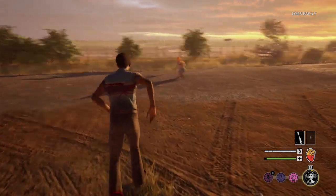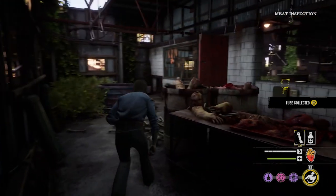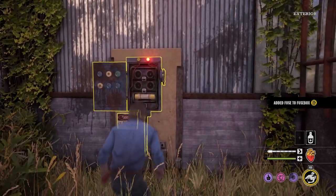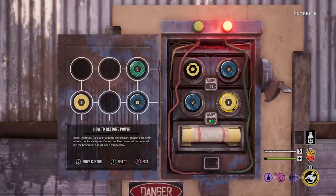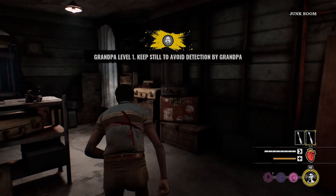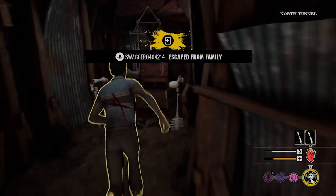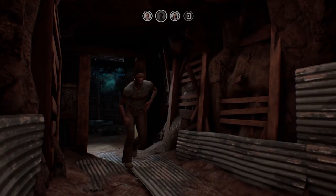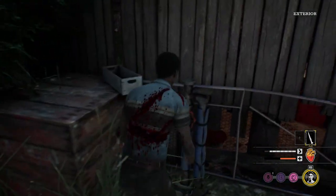The more unique and difficult exits are the fuse box exit and the pressure valve exit. The fuse box involves finding a fuse somewhere on the map, bringing it to the fuse box, placing it inside, and then solving a puzzle. Sometimes the fuse box is locked so you may need a lockpick. Once solved, the basement exit opens for a limited time and you have to reach it before time runs out.